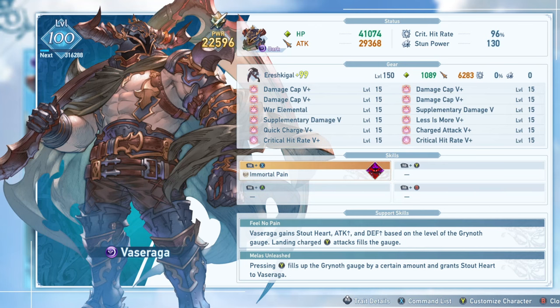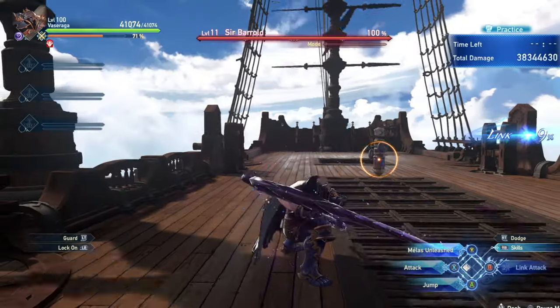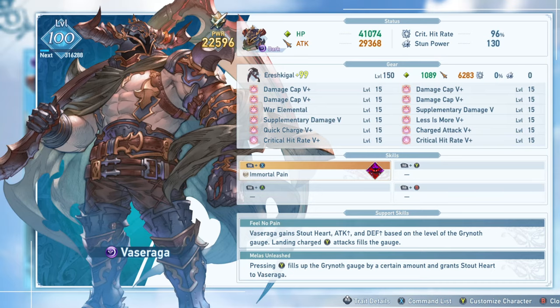These are pretty much free bonuses and not too difficult to maintain, which can make him fairly tanky. His other support skill, Mela's Unleashed, allows him to give himself Stout Heart without performing any heavy attacks - something nice to use during downtime if you have no gauge. Dying will remove the bonuses but won't remove the gauge, giving you a little time to get your bonuses back with another charged heavy attack upon revival.